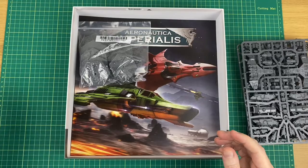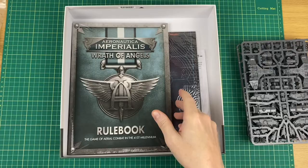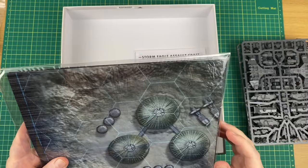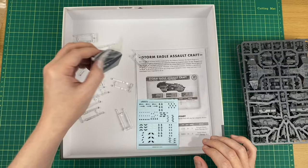We've got our dice, a set of Maneuver Dials as usual, and a card insert with the cover art. Underneath we've got our Rule Book and the Quick Reference Cards. Then we've got our Area of Engagement Board with the grid on it — one side is a volcanic landscape and the other is a lunar landscape with some sort of installation. The detail is a little bit fuzzy, so not exactly HD printing, but for a free map it's not too bad.